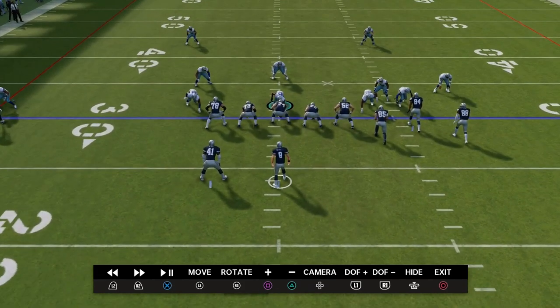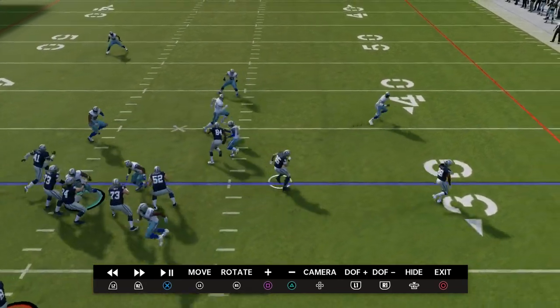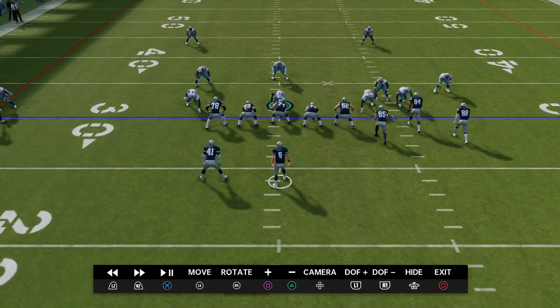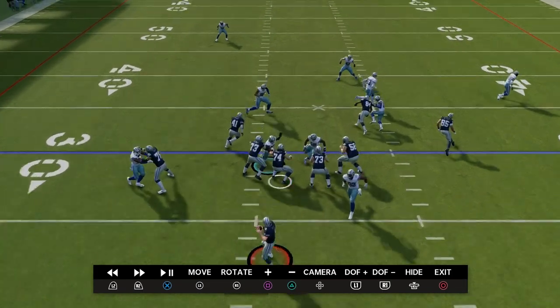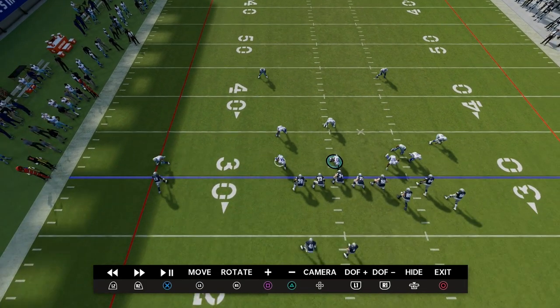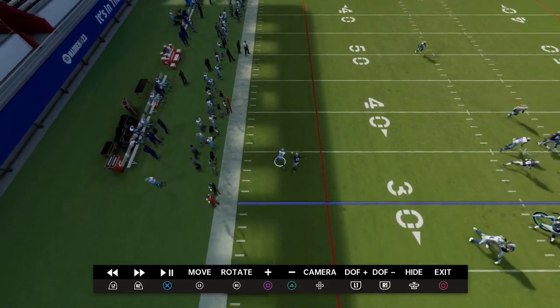What makes 3-3 so good, in my personal opinion, is the fact that you can send four and get pressure. Look at this pressure — this is send four. The other thing is if you look at the coverage from a bird's eye view, zooming out, you'll see I went ahead and shaded it outside, so the cornerback should take away anything to the outside.